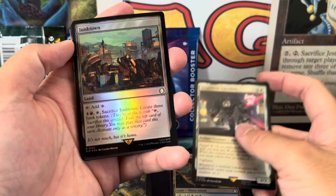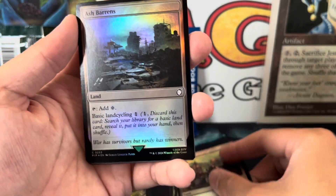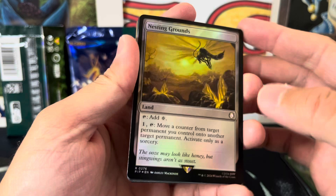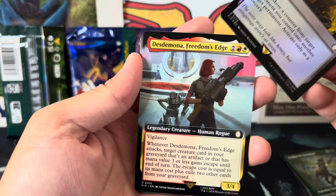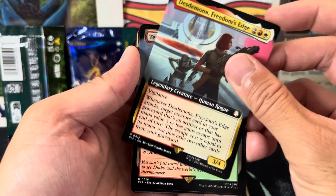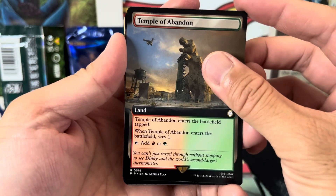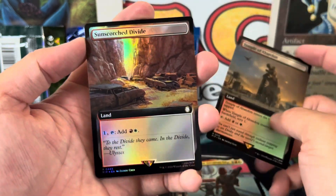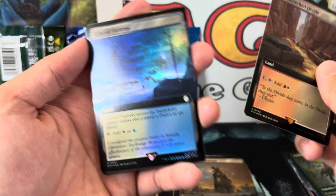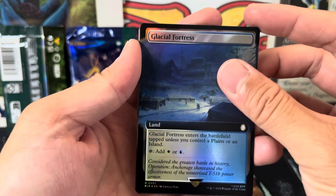I will take all the lands, all the Fallout lands. Commons and yes — still land, Nesting Grounds. I haven't seen any collector booster openings, I just look at the cards. This is an extended art, non-foil one. So many rares. Temple of Abandon — cool artwork though. I'm not like a super huge Fallout fan, so I don't know everything, but I just know they did a really good job emulating Fallout into the Magic world. I'm getting like all lands, but I'm not really mad about it because Glacial Fortress — this is a nice full art foil — not a bad tap land.